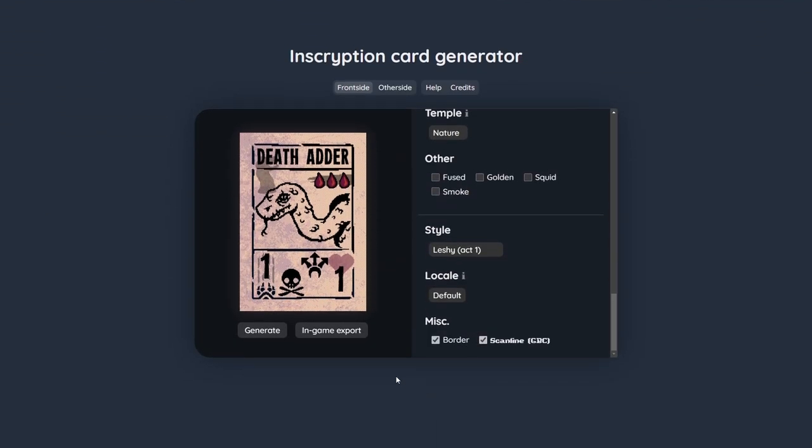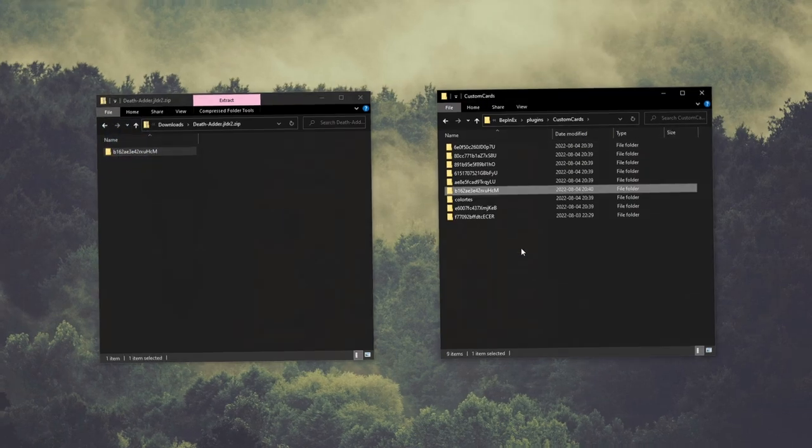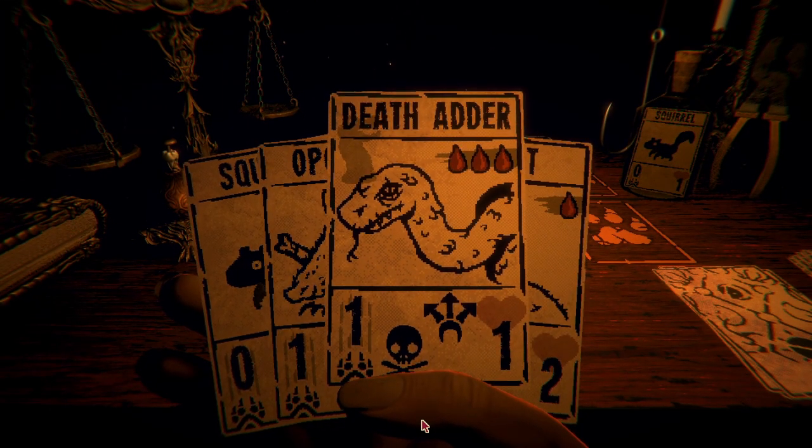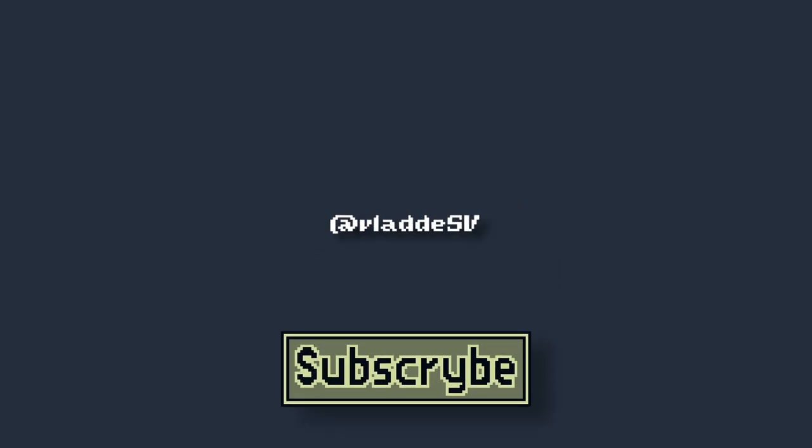In the generator, export the card and put the folder with the random name inside our cards folder. Voila — we now find our card in the game! And there you have it. If you're interested in updates to the generator, subscribe, or follow me on Twitter where I post the majority of the updates. Bye!